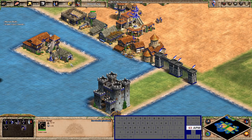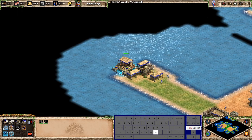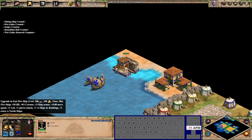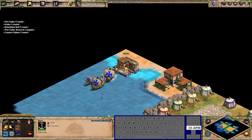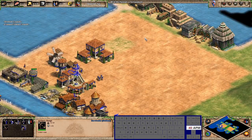For dock hotkeys: building a dock is in the grid. Select all docks is M — I use my thumb for that. Fishing ship is A, fire galley is S, galley is F, demo ship is D. I don't really use upgrade hotkeys for water since I don't play water maps much, but war galley is bound and cannon galleon is G — as long as you remember the ships it's fine since you build far more ships than upgrades.